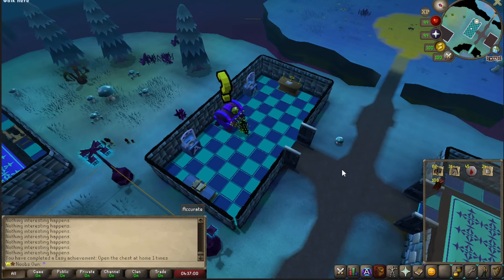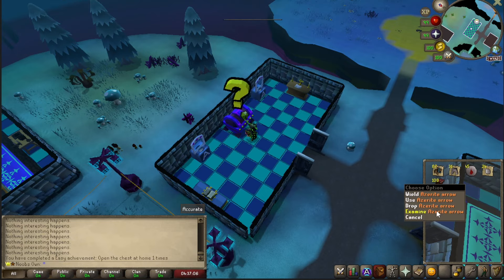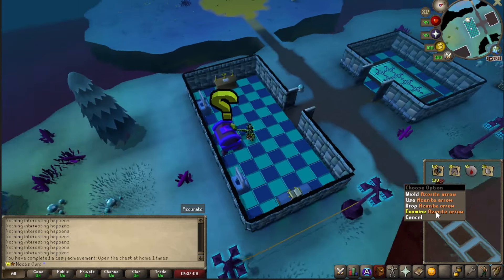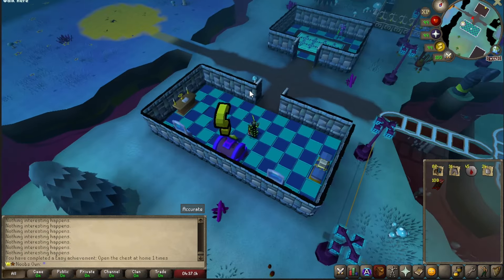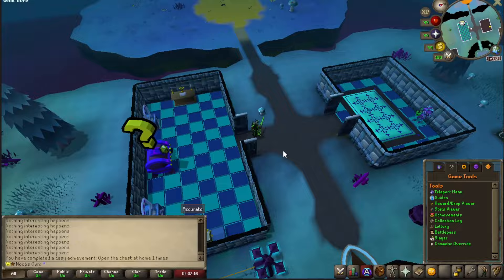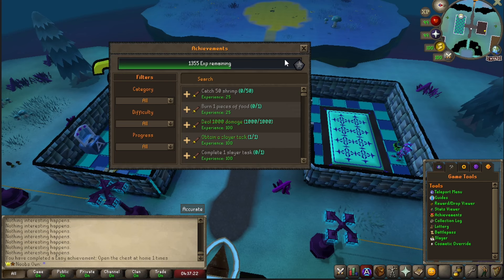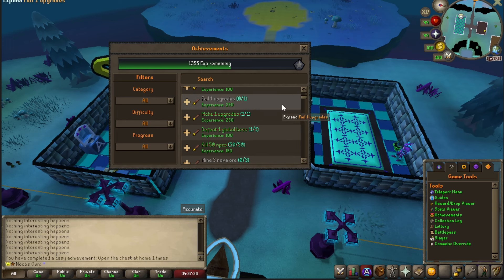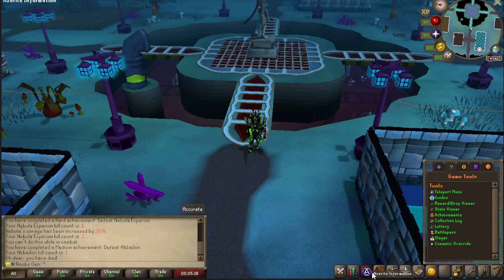Continuing at the home area, there's also a chest you can open with keys. Unfortunately I didn't get any rares with just five keys, but we did get some Azerite arrows — and it was an achievement to open this chest at least once. These achievements are actually more important than I first thought: the higher the rank you reach, the more content you'll be able to unlock, so completing achievements is really important for progressing your account.